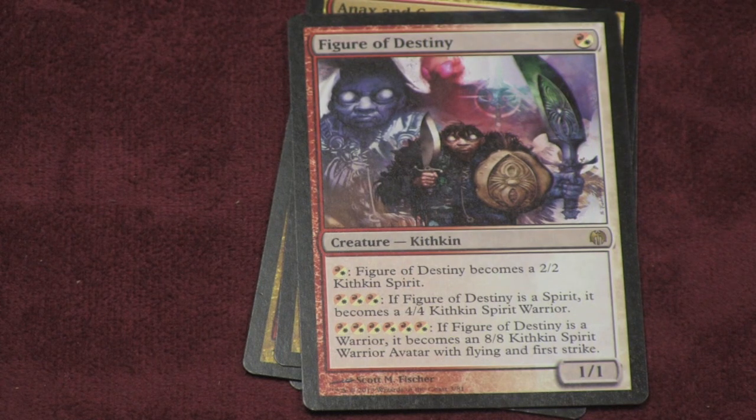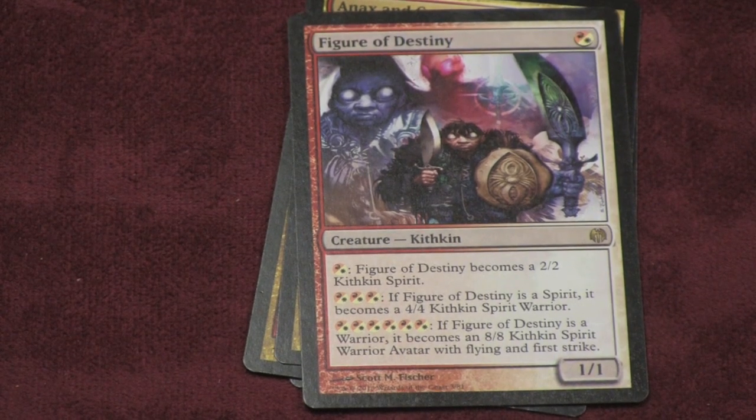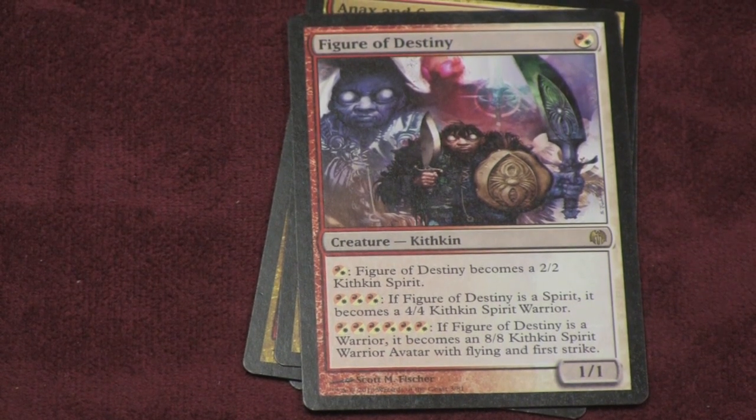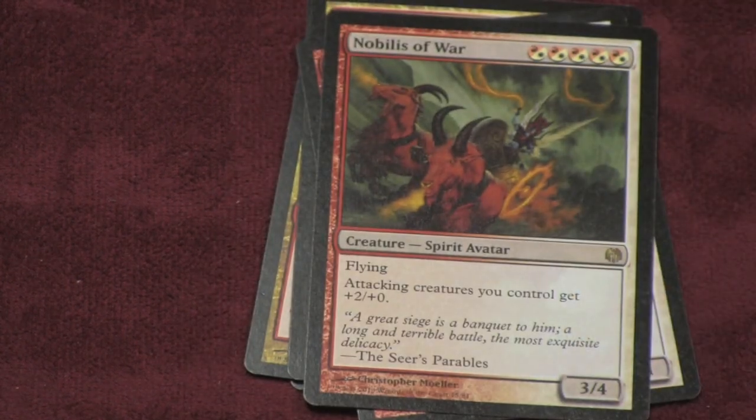I really enjoy this creature — he's a one-two to put out in red or white, but you can upgrade him to a 2-2, then a 4-4, then an 8-8 with flying and first strike. As the monster player, I fear this one because if I let him sit out too long, he becomes an unstoppable force. Not to mention the flying creature that gives all your other attacking creatures plus two.